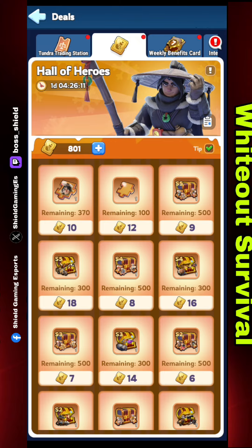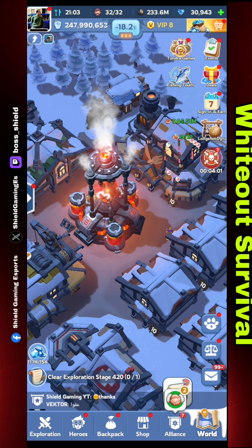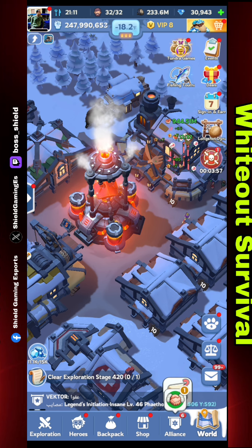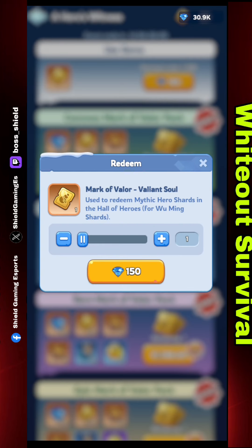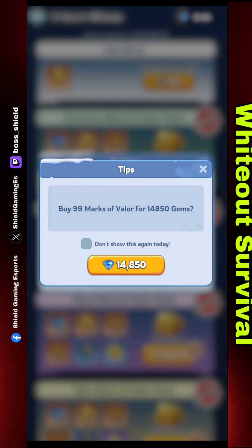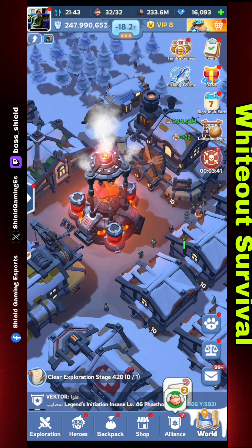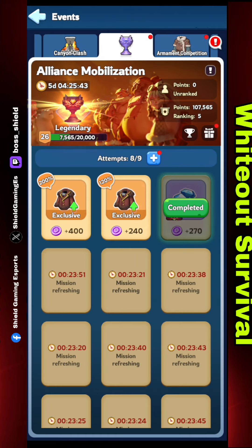You can complete Hall of Heroes and Alliance Mobilization together. As you can see, I already have this mission active. I will use my gems in Hall of Heroes, and I am getting the Mark of Valor. I got the Mark of Valor, and at the same time I completed my Alliance Mobilization task and got the points for it.